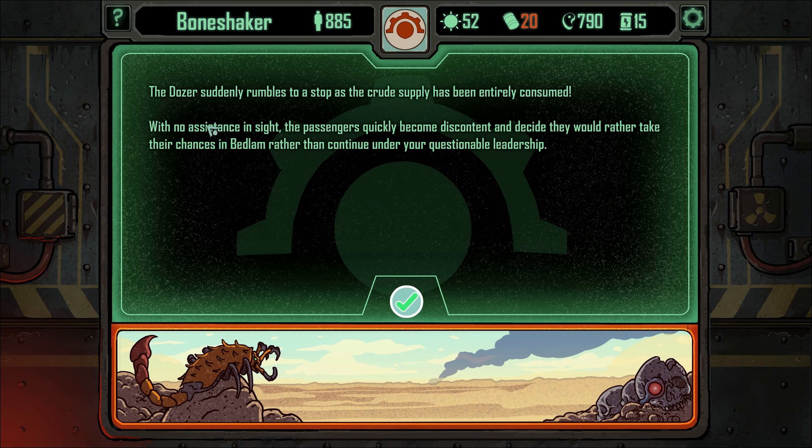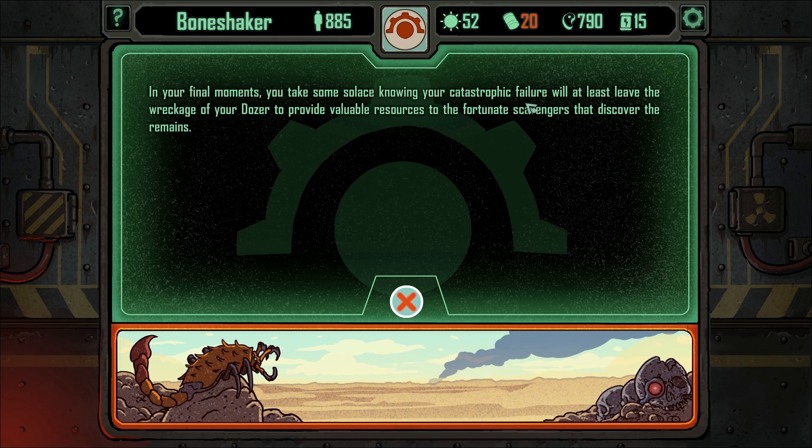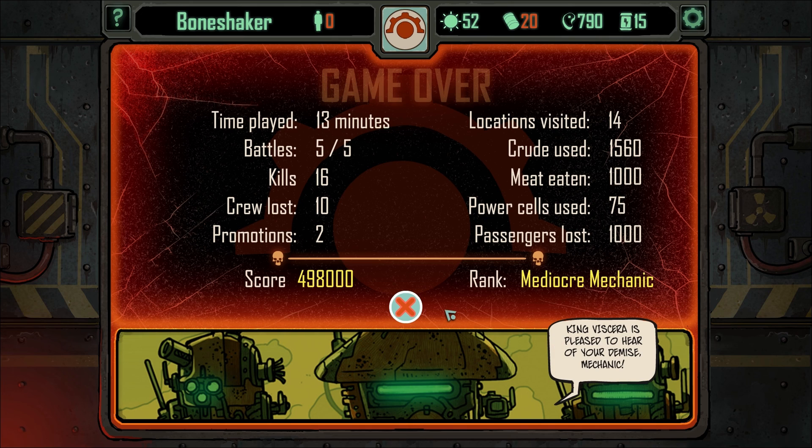S-O-L — got a shit-out-of-luck Russian roulette thing there, I guess. With no assistance, passengers become discontent and decide to take their chances in the Bedlam. Decimating the atomic bonds — they're getting the entire works for this. However, as passengers are filing out of the dozer into an uncertain future, a massive enzyme cyclone strikes without warning. The corrosive storm blasts into the unwary passengers and whips through the dozer, decimating the atomic bonds of all organic matter. The entire contingent of passengers and crew is swiftly reduced to gruesome soldiers' dew. In your final moments, you take solace knowing your catastrophic failure will at least leave wreckage. And we're done. Okay — didn't do so well that time. I guess we lost the S-O-L roll. I'll see you guys next time. Bye-bye!